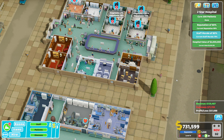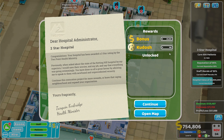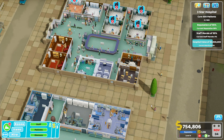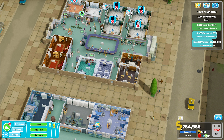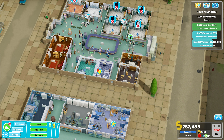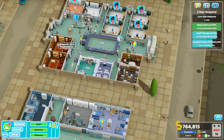Two-star objectives complete! I think we'll probably repeat the same method — we'll get our hospital value up, our reputation is pretty much fixed so that's fine, and then it's just going to be a case of grinding out our 500 patients and giving our staff a big pay rise to take morale back up unless I put a lot of work into my staff rooms.